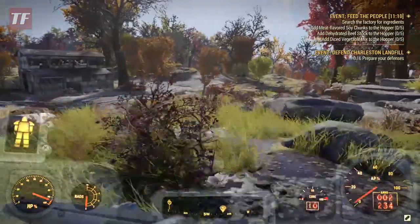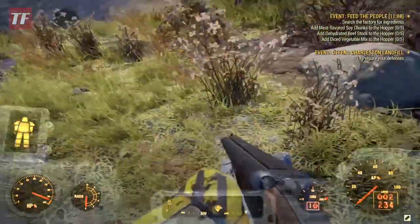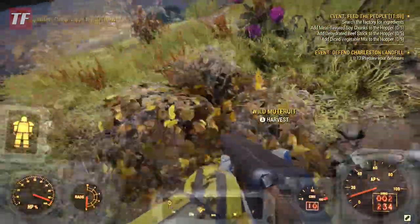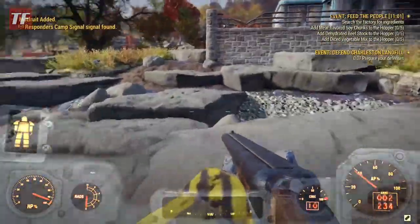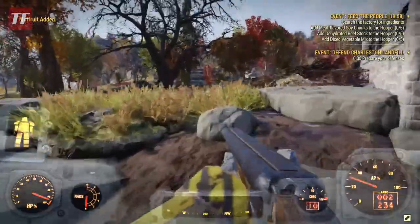Once you fast travel to wherever you have clothes, you're gonna want to look for these rocks and this little pond. All around it you'll find mutt fruit, and you can just run around here and pick up all of it.